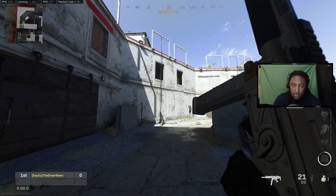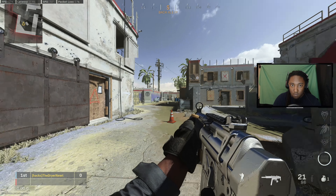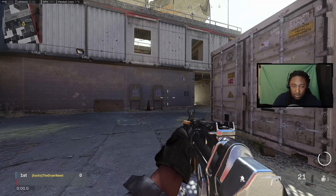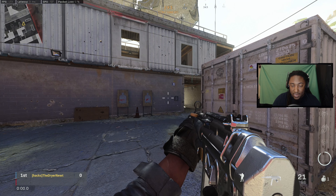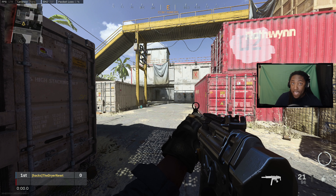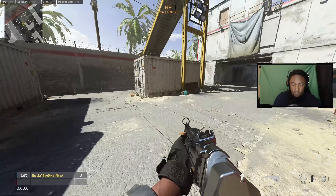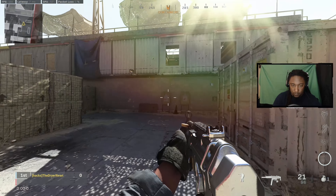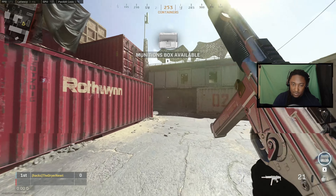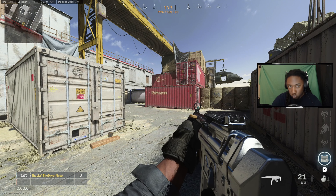So tactical sprint, then go to slide, and then you hit the crouch again. Whatever your crouch button is — slide, go up — you've basically canceled it. Now you've got to hit it again, so you hit your crouch button three times total: slide, then hit it twice real fast. Tactical sprint, slide, hit it real fast. That's pretty much the slide cancel — it's really helpful.